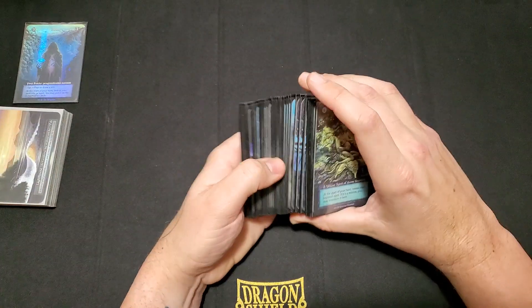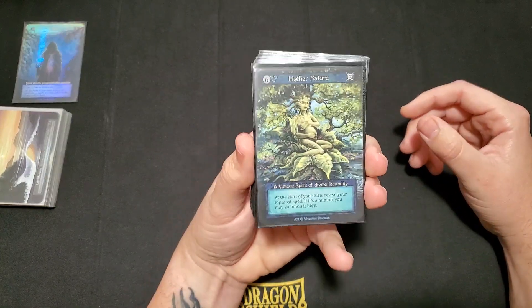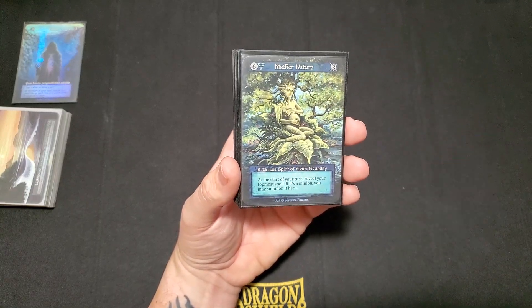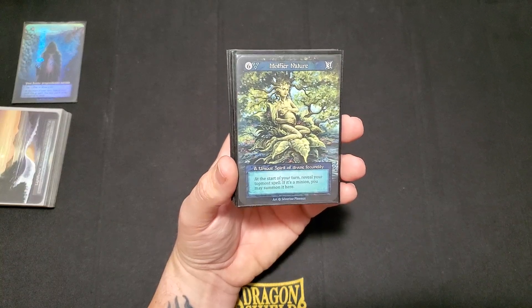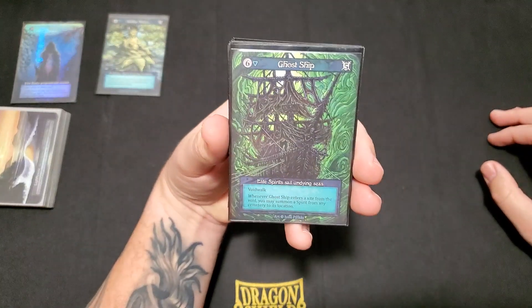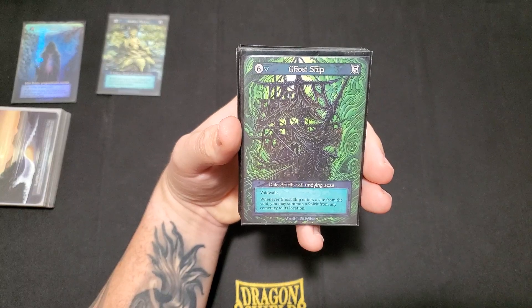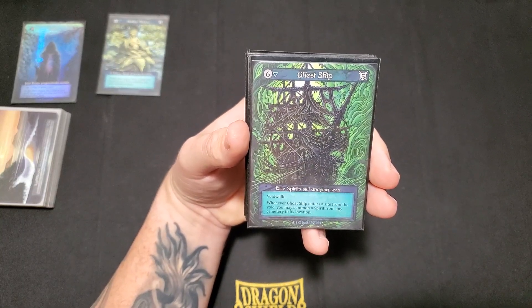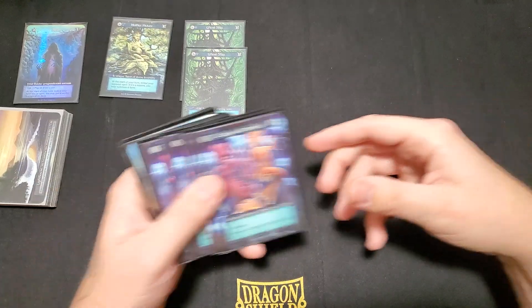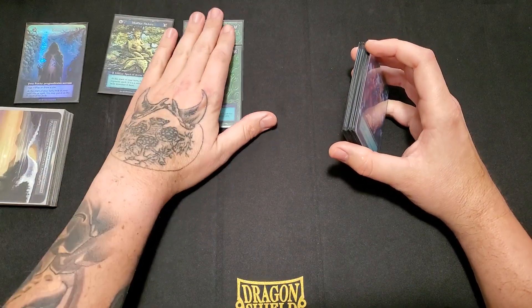Getting into the main deck — I'll go over water first. I'm running Mother Nature with the whole stacking-the-top-of-the-deck ability, which is cool. We do have about 20 minions in this deck, so the chances of getting that off are pretty high. And it being a spirit is pretty relevant, mainly for Ghost Ship — 6 cost, 5 power, one of our closer units with Void Walk. Whenever it enters a site from the Void, you can summon a spirit from any cemetery to its location. Mother Nature is a spirit, Grim Reaper is also a spirit, so it felt pretty key and thematic for this deck.